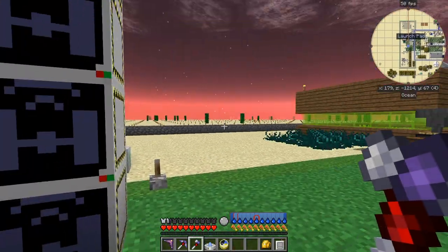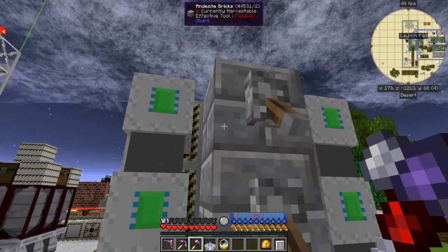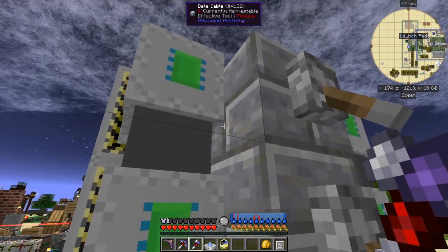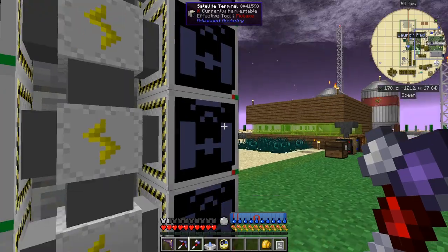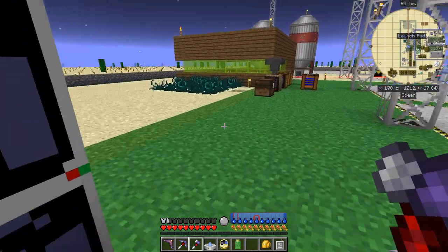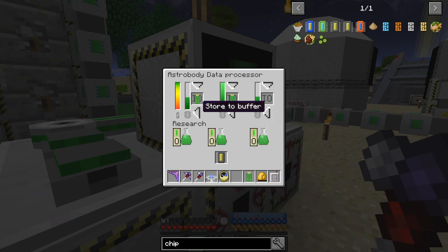Maybe I'll have to rebuild this. I put some stone blocks and anthracite bricks in here, then a lever on them so that should give a redstone signal to each of these - it needs a redstone signal to operate. But maybe that doesn't work as well as it should. Composition data has filled up but it's not going through to the other place. Let's put one of these chips in and store to chip - now we've got a thousand composition data.